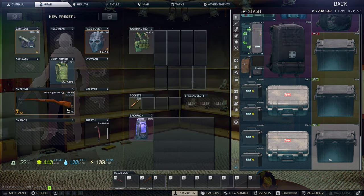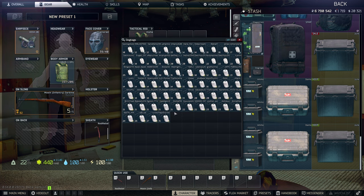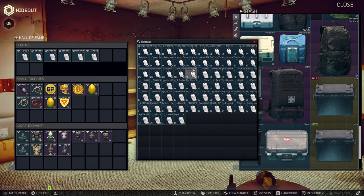If you have a dog tag case, you can just put all your dog tags in there. And if you sort, it should sort Bear dog tags first and then all of the USEC dog tags, from the lowest level to the highest level. So depending on what faction you are, choose the opposite faction and just go from the end and select the highest level ones. Once you put them in, you're going to see that the percentage of the combat skill leveling bonus has increased.